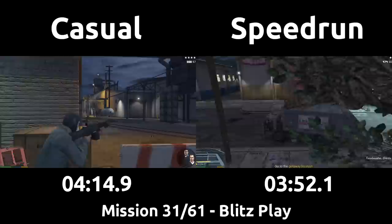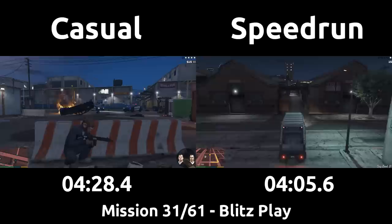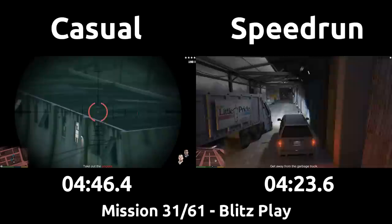The casual has only just cleared the first back wave with Michael and will be yanked around between the characters to clear enemies. The speedrun gets into the garbage truck and can drive it to the getaway car parked close by even though there are still a few cops alive. You have to destroy the garbage truck after getting out of it, so the speedrun throws a grenade out of the truck as they slam it into the wall to a stop, using the same wall to catch the grenade before running away. Missing this throw and blowing up your getaway car would be really silly — and I totally definitely haven't made that mistake before.